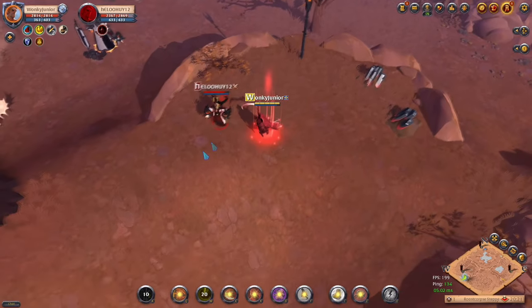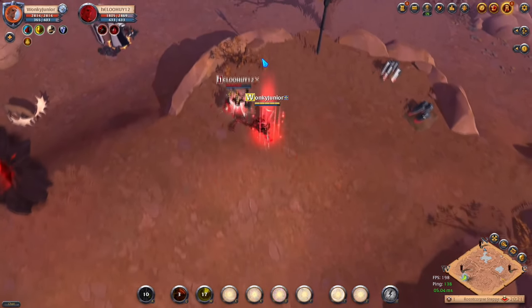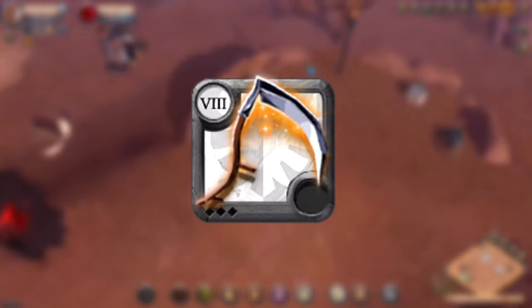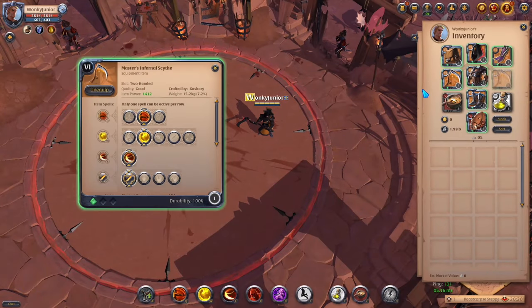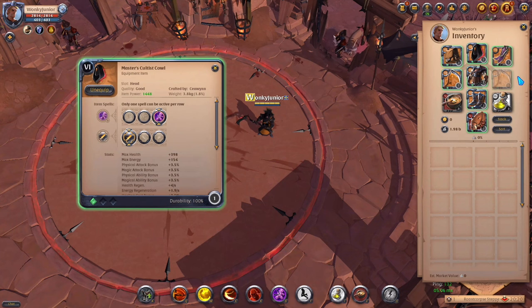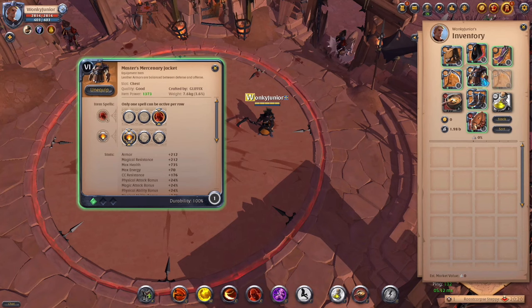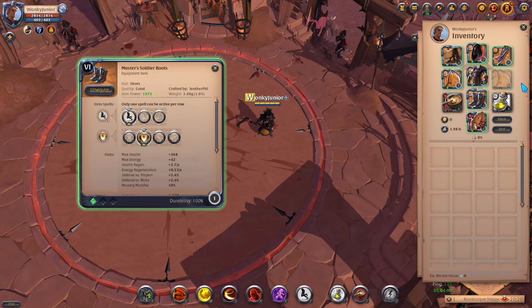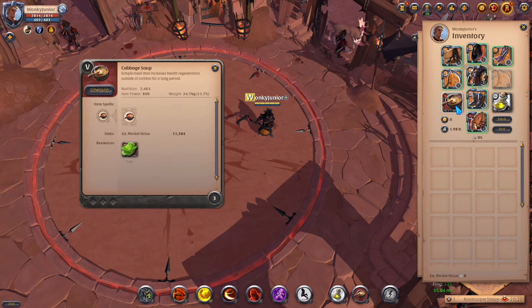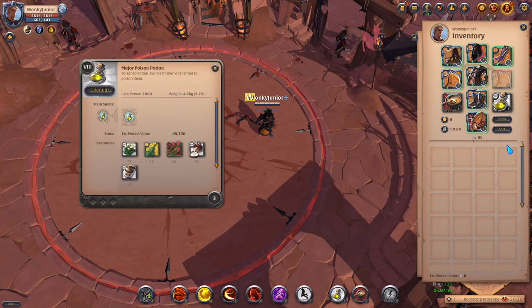Moving over to the second weapon category, which are the Axes. That includes Battle Axe, Great Axe, Realm Breaker, Halberd, Carrion Callar, Infernal Scythe and Bear Paws. For the weapon, use the second Q ability and second W, and lastly the first passive. For the helmet, use the Cultist Cowl and pick the third ability and first passive. For the chest piece, use the Mercenary Jacket, third ability and first passive. For the shoes, pick the Soldier Boots, first ability and second passive. For the cape, pick the Thetford Cape. For consumables, go with the Cabbage Soup and Poison Potions.